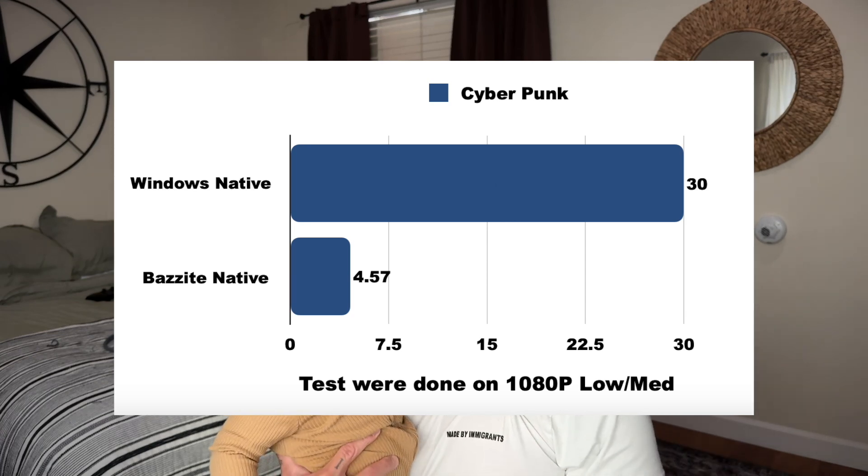To make matters worse, I ran the same test — 1080p medium FSR — with just the Steam Deck's built-in GPU and it got 4.57 frames, not even five. That's terrible. The stock configuration with Windows or the original Steam OS on the Steam Deck gets about 30 frames. So this just means Bazzite has issues with its drivers.